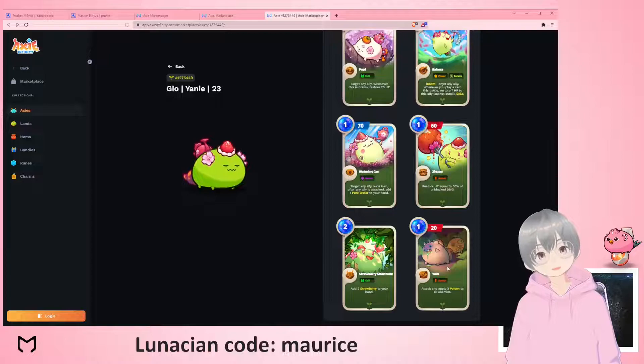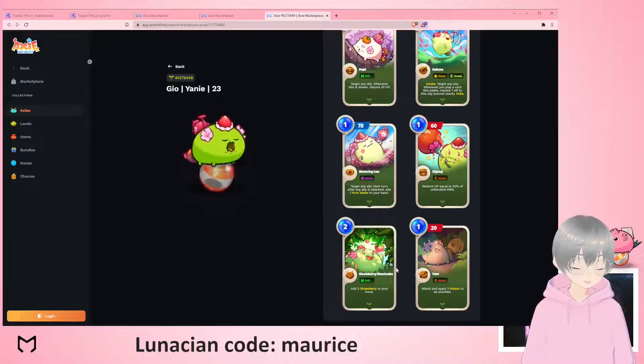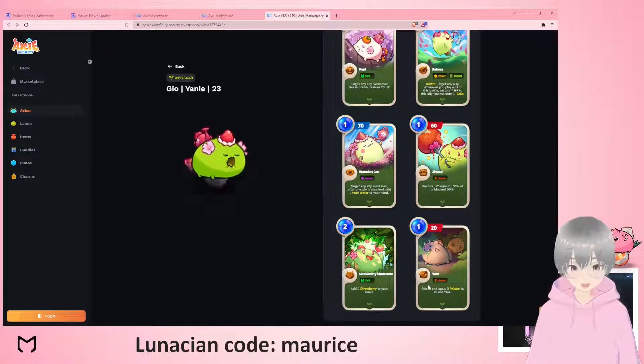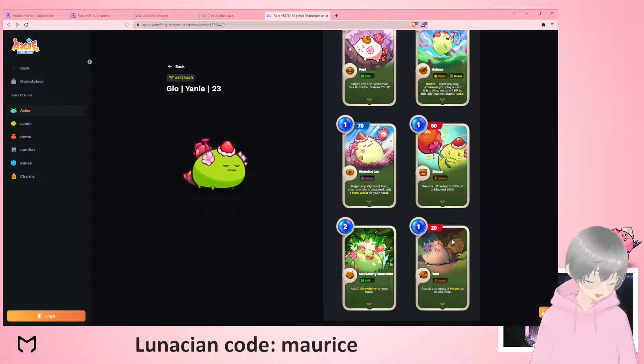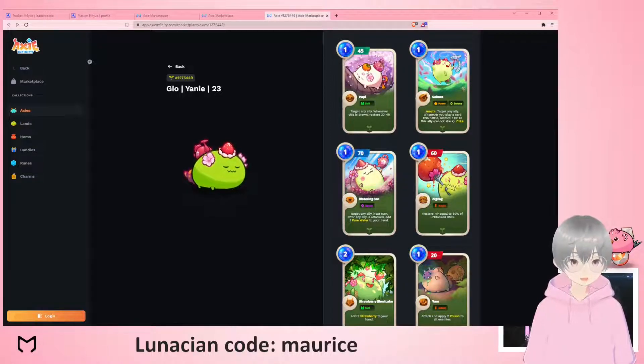Yam is actually very important. I'm a Mavis player and I used to hate going against AOEs. This is one of those cards where people might hesitate to play Mavis, or others have summons that can just die to a yam — very very important. Putting a bit of poison helps a bit too.